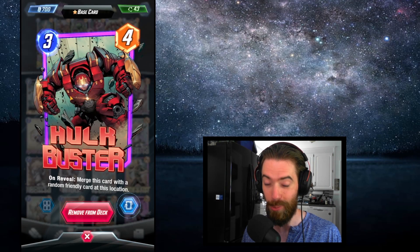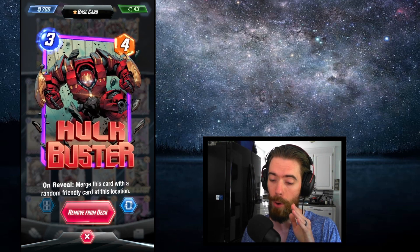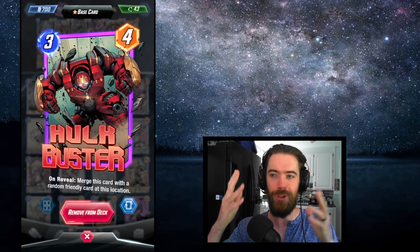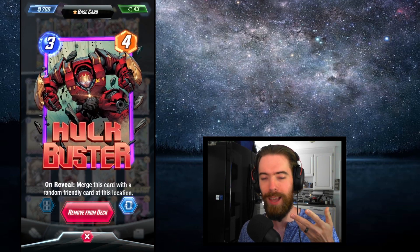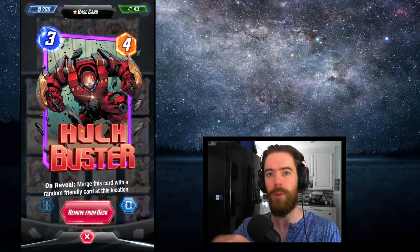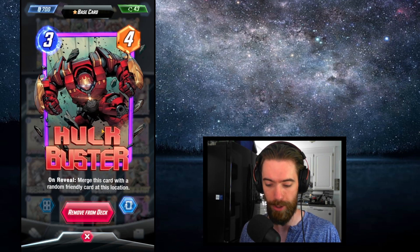Hulkbuster: it used to add both cost and power to a card, but now once merged, he only adds power. The main thing catching my eye is that with Beast or Falcon combo decks where you bounce cards back into hand, those cards are coming back with their buffed power but can be replayed at their original price point.